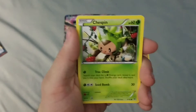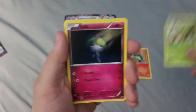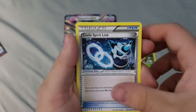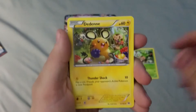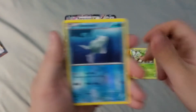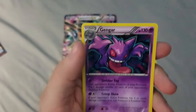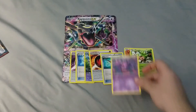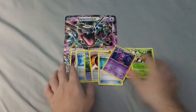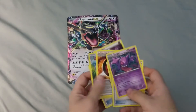Piplup, a Noibat, a Chesnaught - liking the art on that one - Ralts, Magnemite - looks really angry in that one - a Lele Spirit Link, another Dedanet, a Super Rod - very good card - a Remoraid, and a Gengar Hollow. Not terrible. But overall, we did kind of bad again.